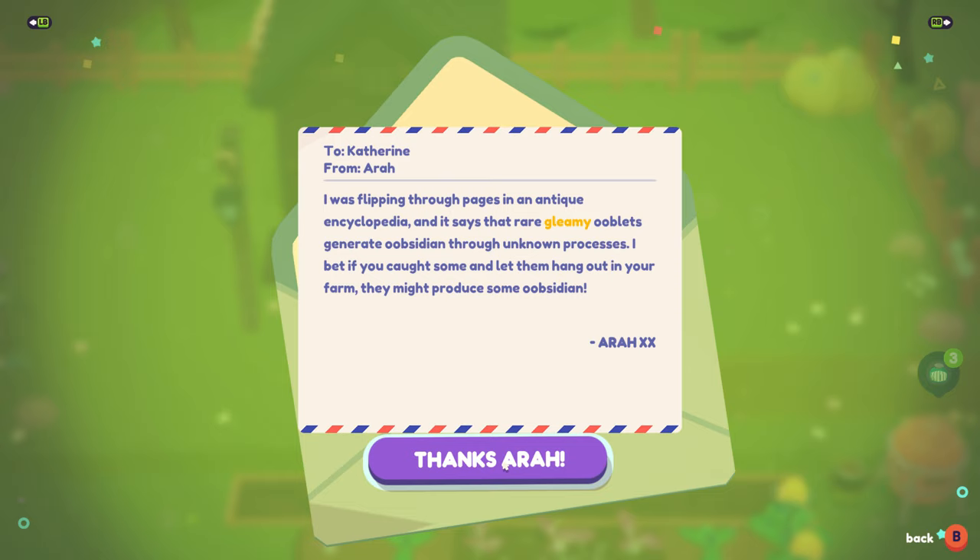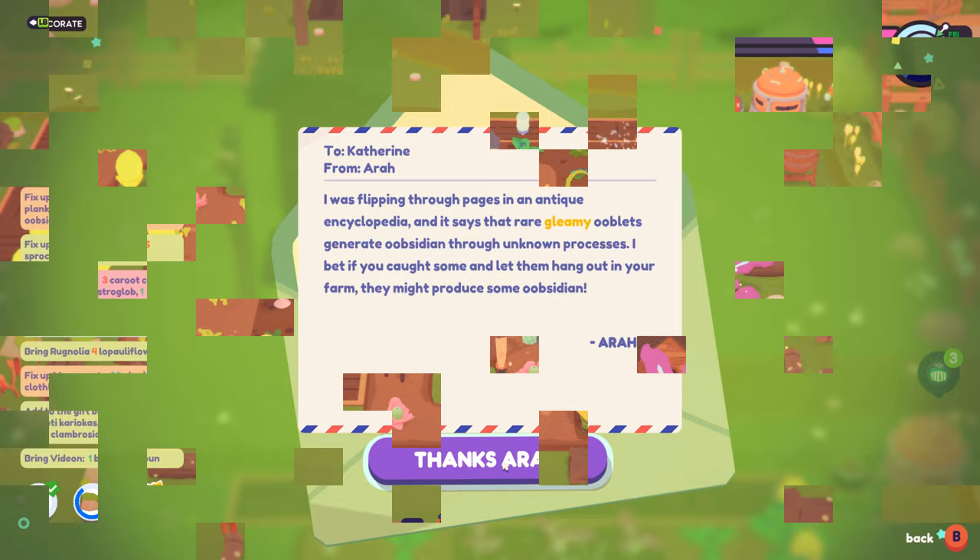Keep an eye out for gleamy ooblets. If you raise a seed and get your own, they occasionally drop obsidian when living on your farm. Obsidian is one of the scarce resources that locks progress in the game. You can obtain it from harvesting when you see it on the ground, rarely by breaking rocks, finding it in a home, or occasionally as a reward for a quest. If you are very short, you can also buy it from the fountain with wishies.